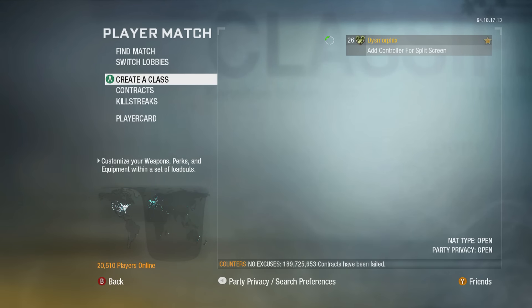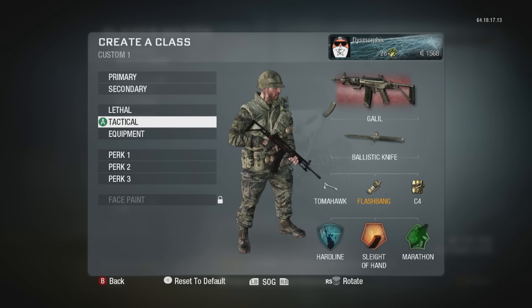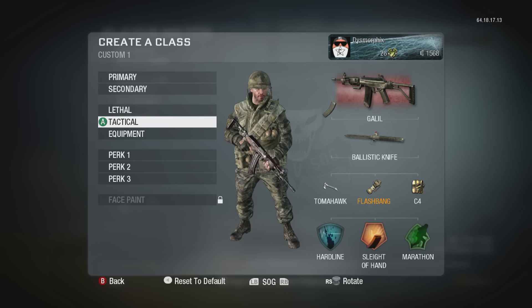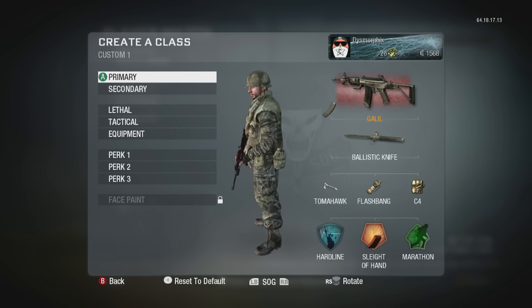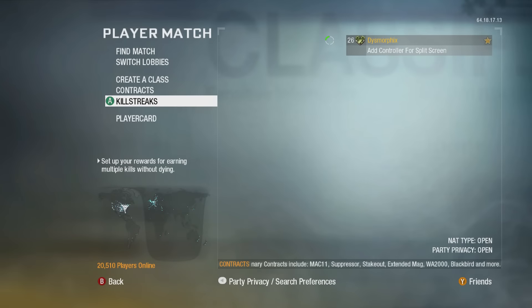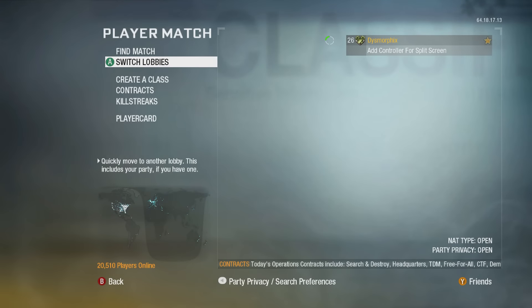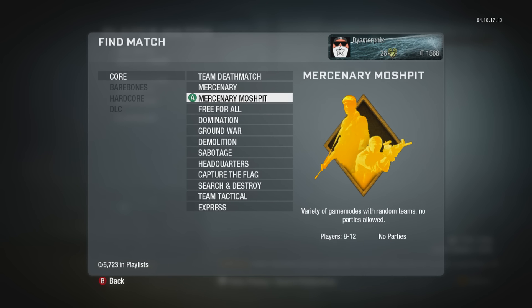Now we're on Black Ops 1, where the Galil was first brought to us. And here it is — the Galil, just running extended mags, because on this game you can't run multiple attachments unless you have the Warlord perk. So we're just going to run extended mags and hop into a game of TDM. Maybe drop some Attack Dogs, something like that, because you can't get a nuke in this game. So we're just going to smack some kids with this Galil.